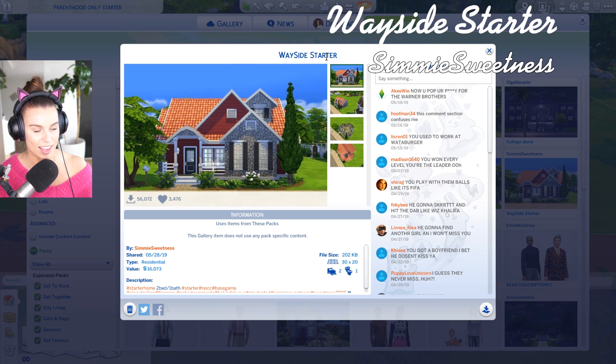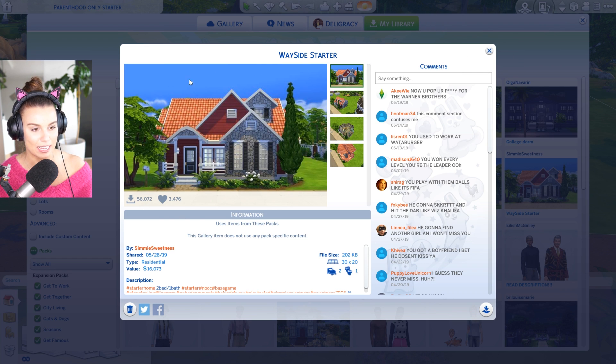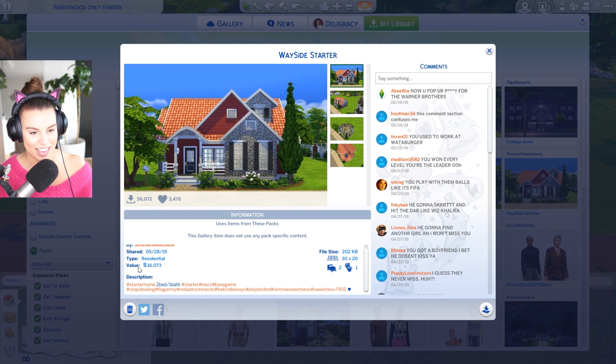Oh look at this one - the Wayside Starter. This is by Simi Sweetness and it's had a whopping 56,000 downloads. I think it's a great thumbnail image - it looks like a home that you want to make yours, which is why it's been so successful. It's worth 16,000 simoleons, so it definitely is in that starter home range. Two bedrooms, one bathroom. No CC. Base game.